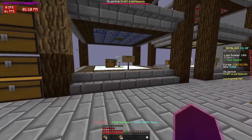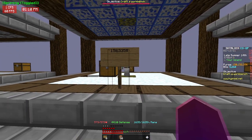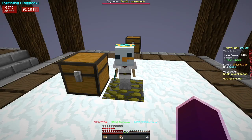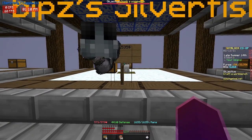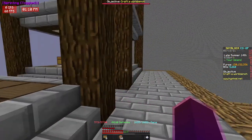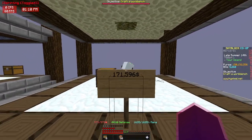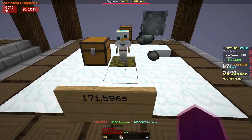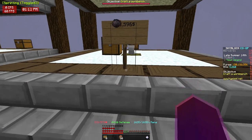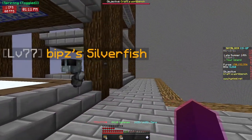We're going to head on over and test this. I've done all the calculations already, and 158.5k is how much this snow minion, with just a regular enchanted lava bucket, made me after just a little bit over 24 hours — about 30 hours, maybe a bit under. I would have preferred it to be exact, but things happen. Now, this one with the plasma bucket made 171k, so it's making about 13k more than just the one with the regular enchanted lava bucket.